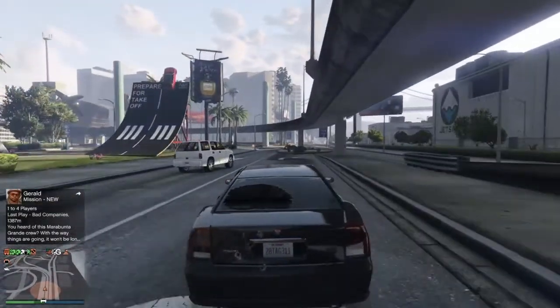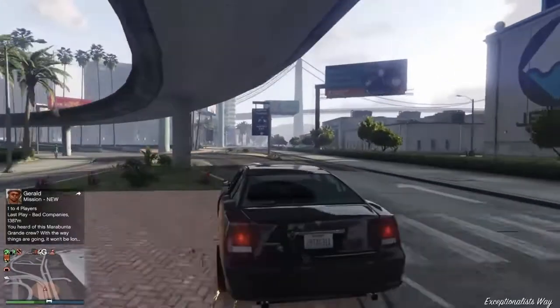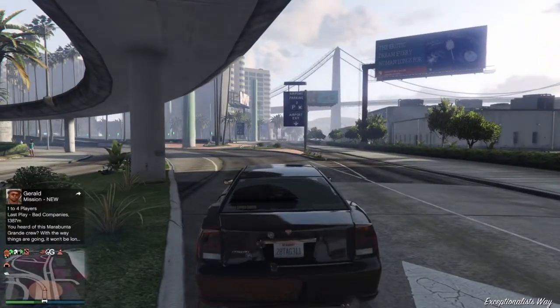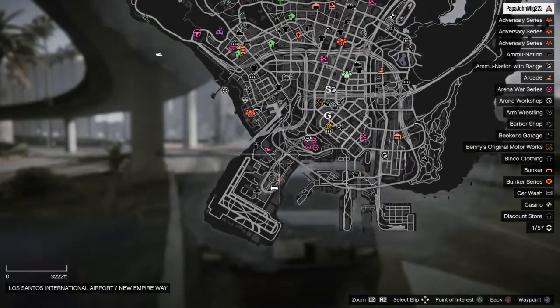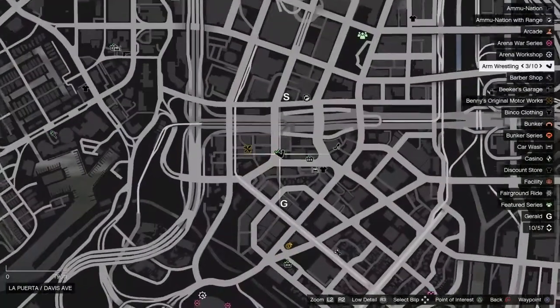If all you wanted was a destroyed FIB Buffalo then this is it — you can stop right here. But if you want to repair it, you need to call Lester and not die to the cops.